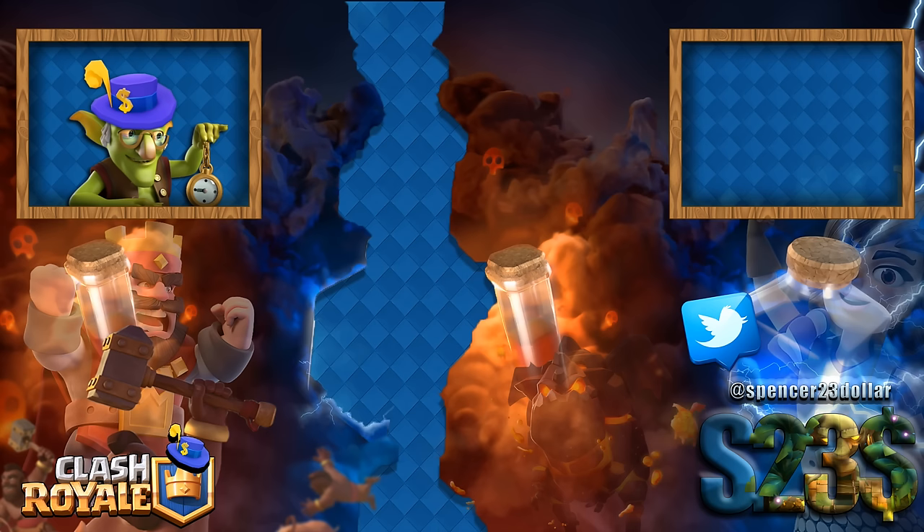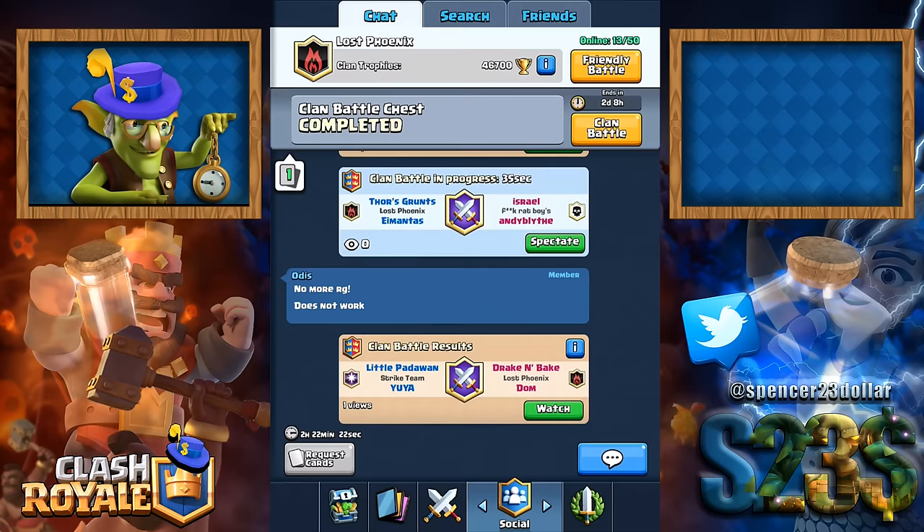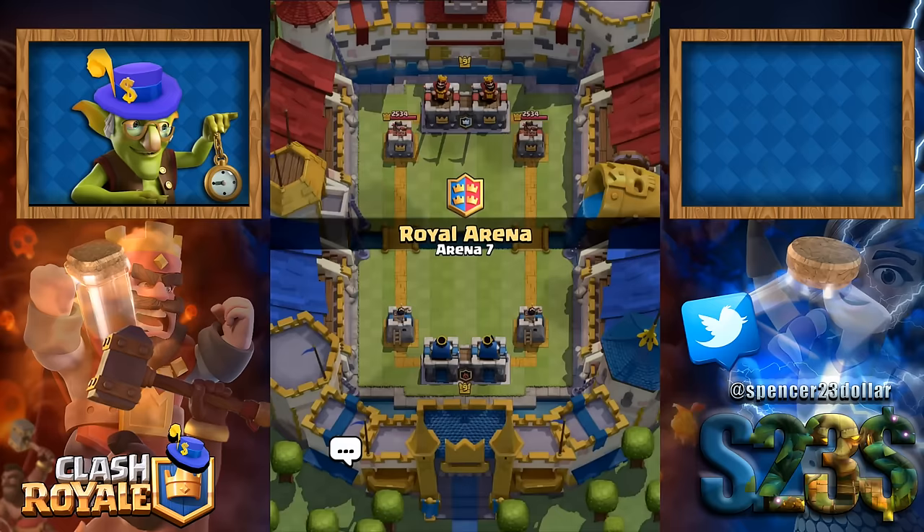Alright guys, so now let's get JewishLewish on. Let's see if we can do the mirrored goblin barrels and see if we can take the king towers down directly. I think we're ready to try this — this is the goblin barrel three-crown, goblin barrel insta-three-crown. I'm ready, let's go for it.